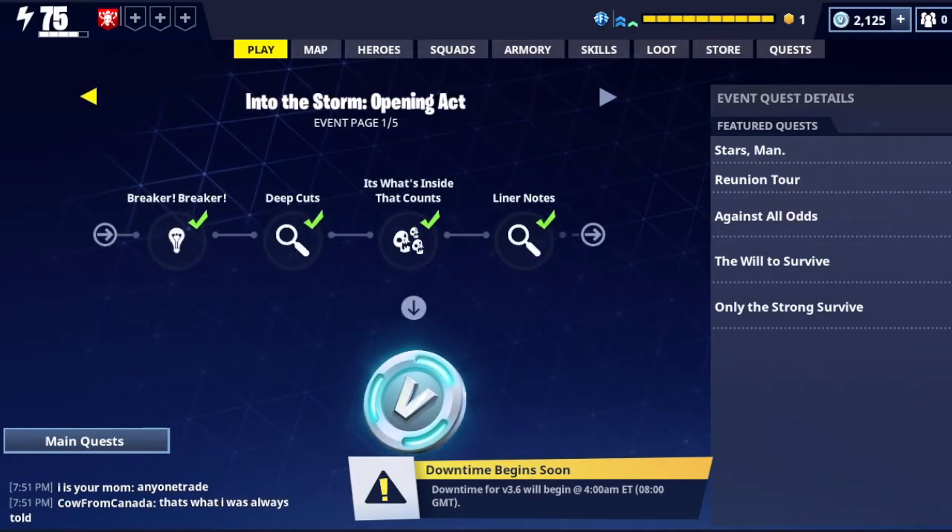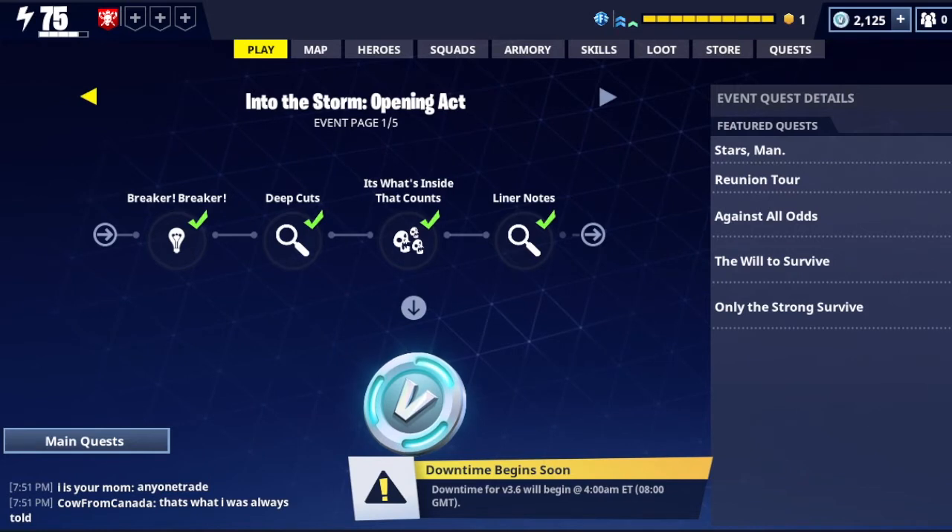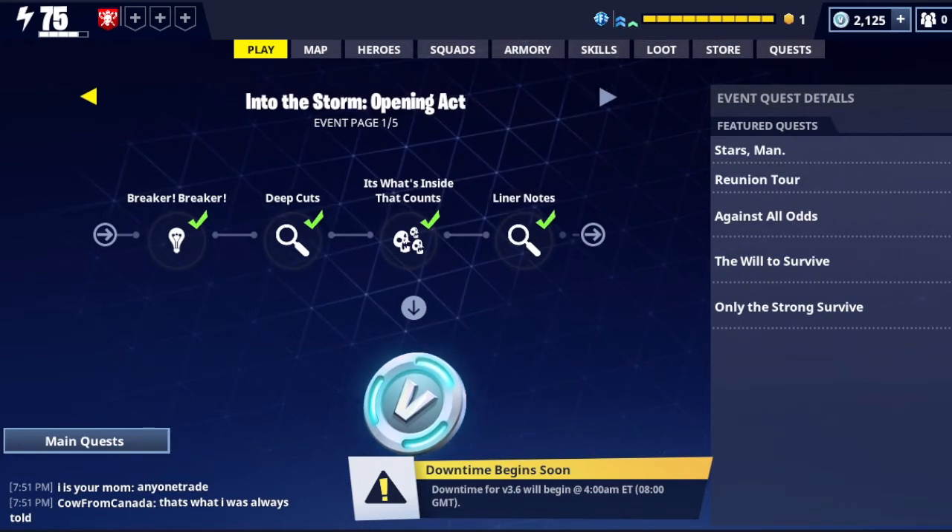Let me quickly go through these in case you need help with Into the Storm quests. Breaker Breaker: destroy fire trucks, police cars, and ambulances to retrieve encrypted radio parts. These are most likely found in city or industrial zones, so those are the missions I would recommend.